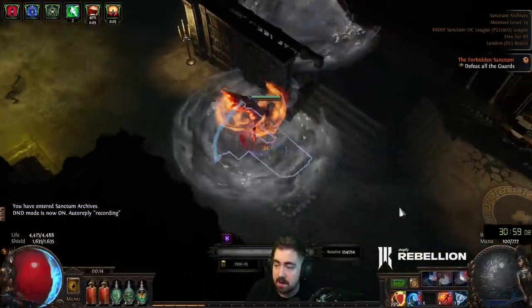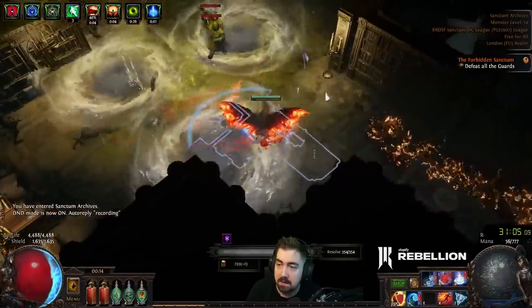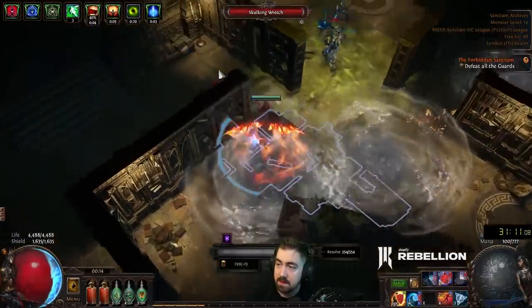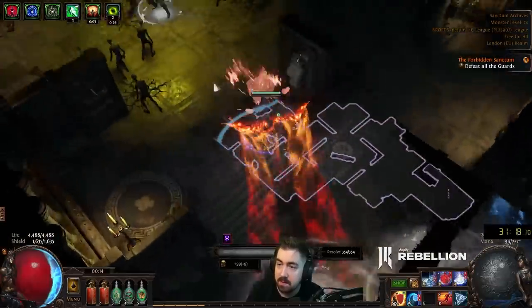This room is defeat all the guards, so you only have to kill every unique. The number one thing I focus on is not taking resolve damage. Moving is the number one thing. You'll see this build is very, very great for that because I can very easily throw down damage while moving.